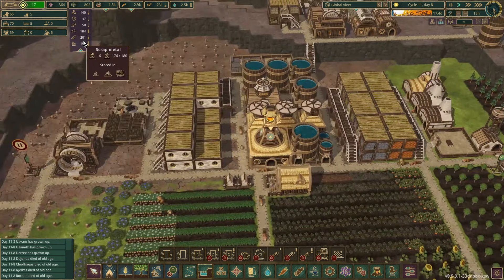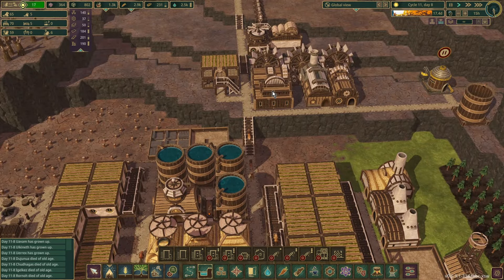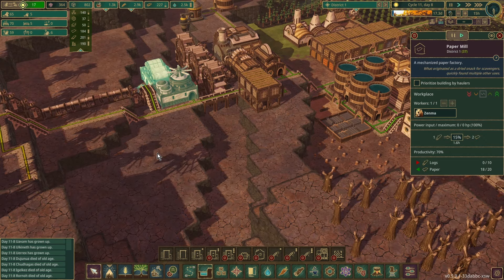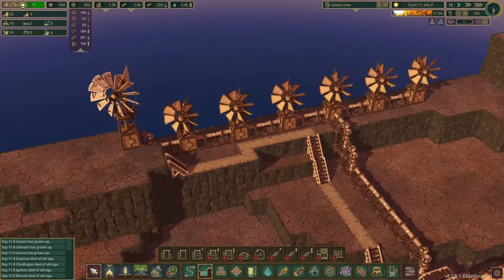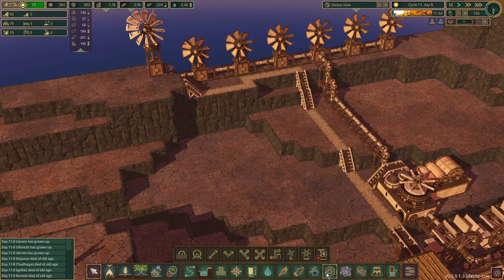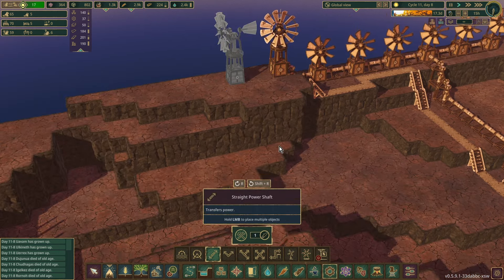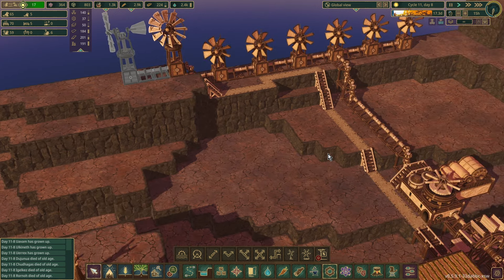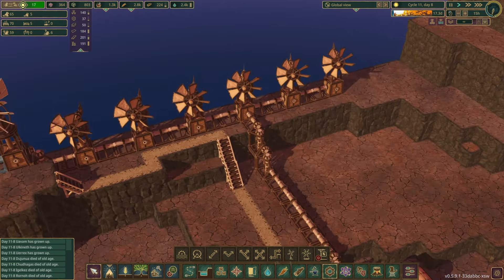We need lots more gears, but we have two gear workshops running. Planks we're okay for. We do have both lumber mills running. We've got our gristmill for cattails and our paper mill for paper. It's worth putting in another large windmill up there. We can actually start replacing these ones as well.